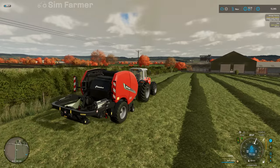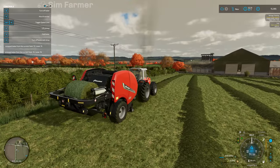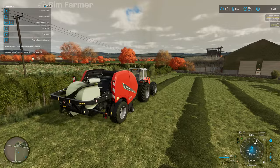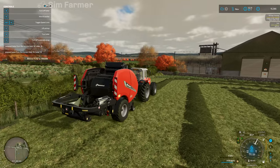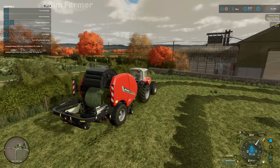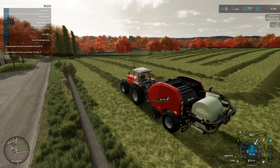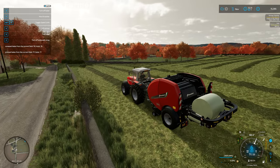We're currently at 75 bales — we had 71 off the other fields — so you can see how quickly that's going up: 76 now. We're going to get quite a few more off this field; I imagine we'll get close to 100 if not just over 100 bales in total, which should be around 350,000 litres of silage. We should be in for a nice payday when they're all fermented and we sell them.